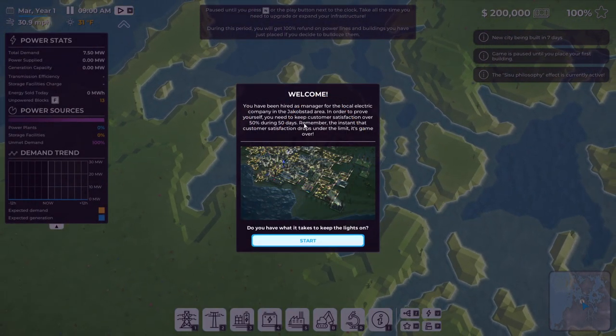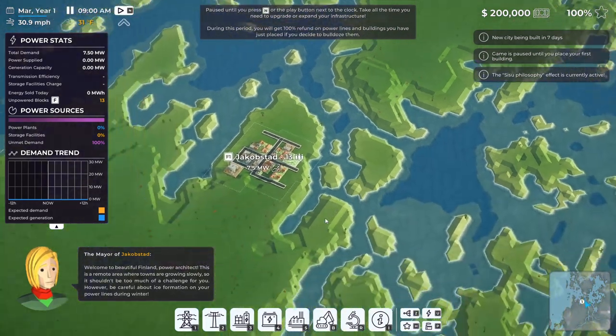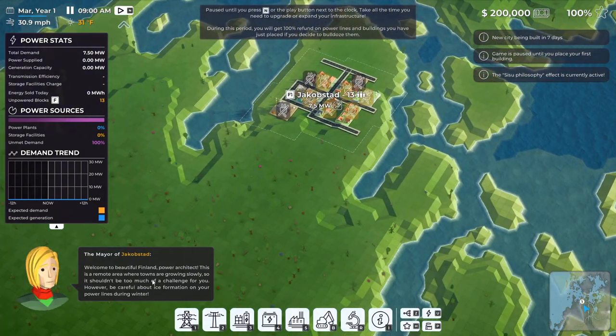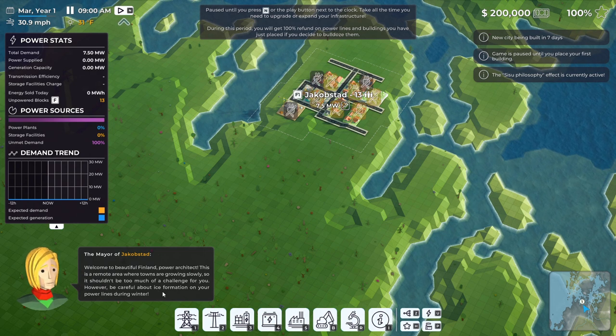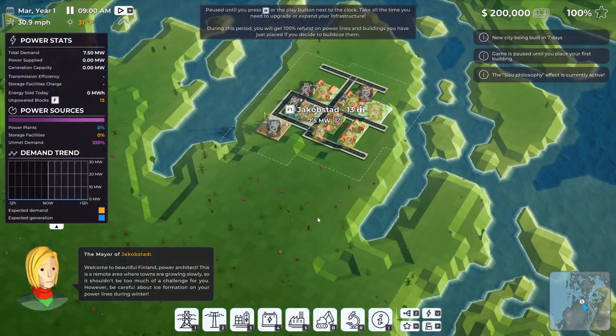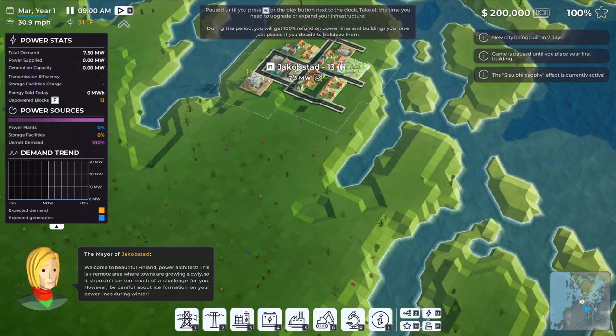I am the manager for Looked Electric Company. I need to keep customer satisfaction over 50% during 50 days. The city is being built in seven days. Growing slowly shouldn't be too much of a challenge. Be careful about ice formation on your power lines - that's interesting. You'd think the power lines wouldn't icicle themselves.